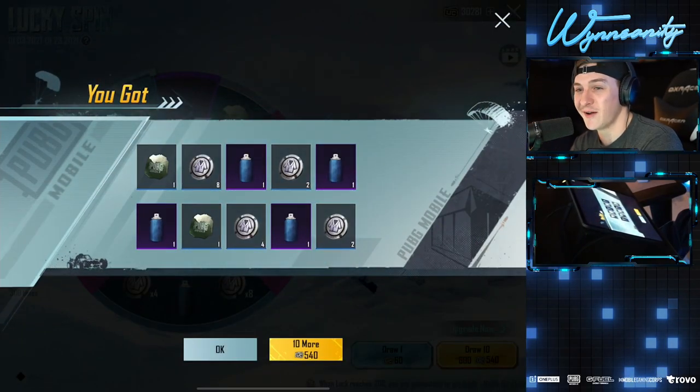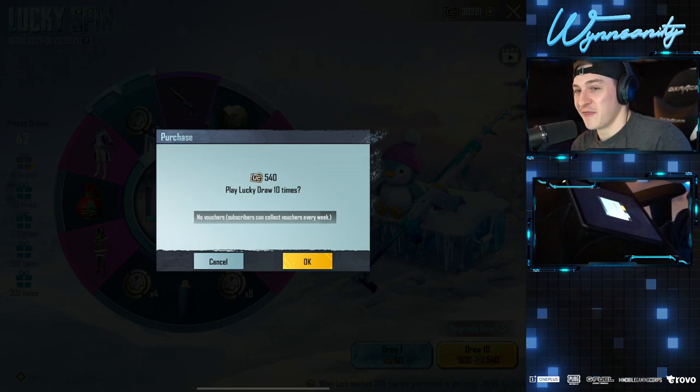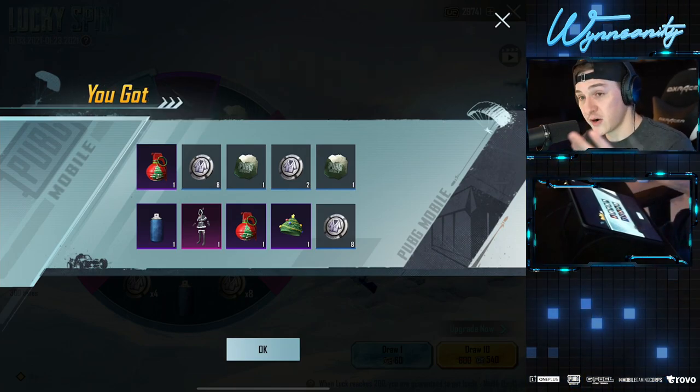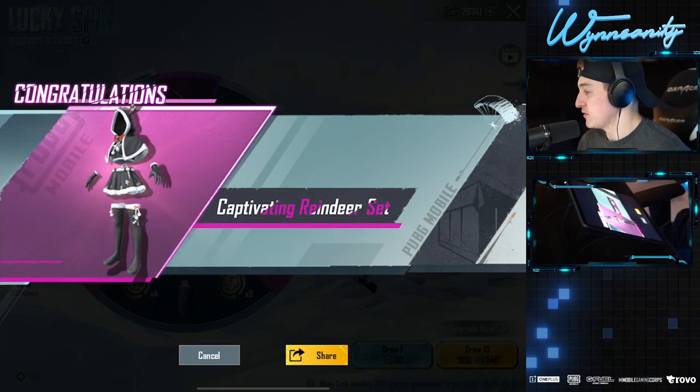Got paint that time. Okay, we're hitting the skip button now — this is when the pain starts to set in. We got two grenade skins that time, so we have two in the inventory. Got a reindeer set as well.